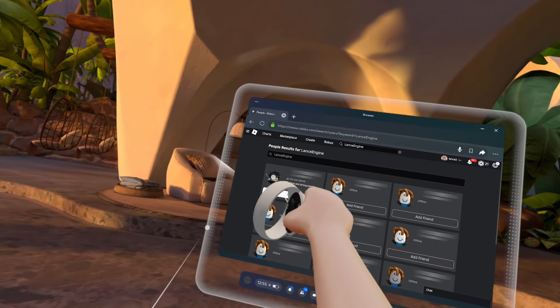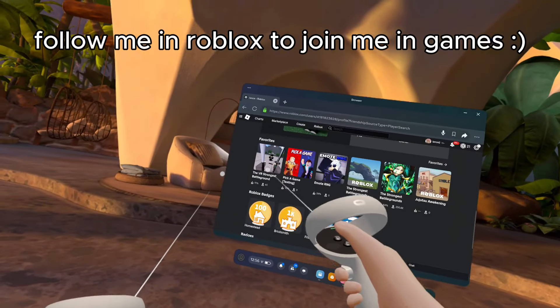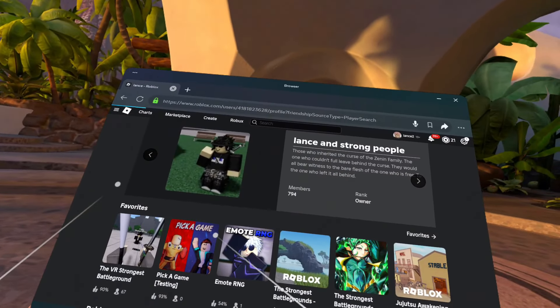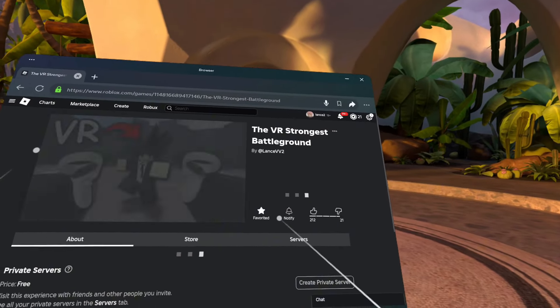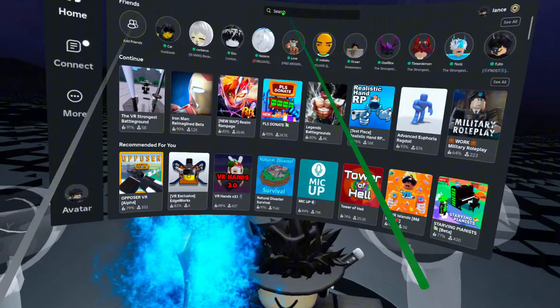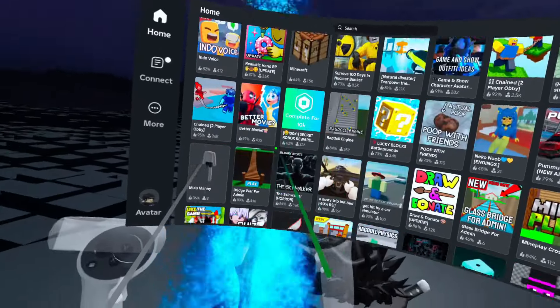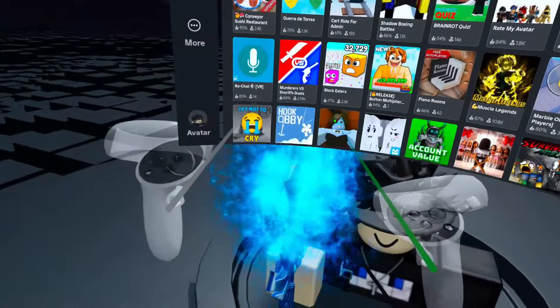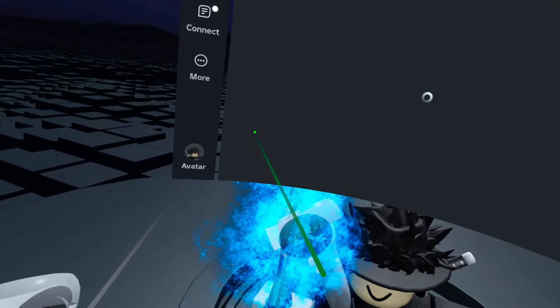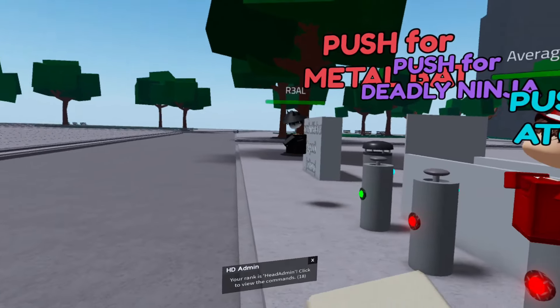Click my profile and scroll down until you see Favorites, then click VR Strongest Battlegrounds and favorite the game. After that, go back to Roblox, scroll down to the Favorites tab, and you can play the game. Also, here's a tutorial on how to get the weapons.